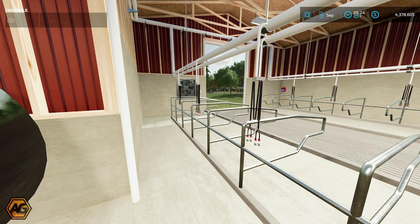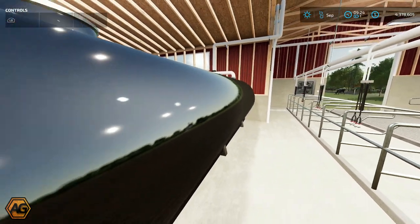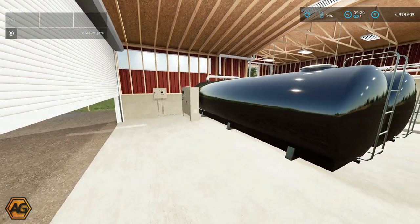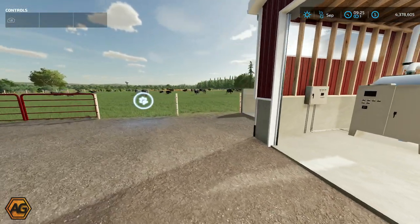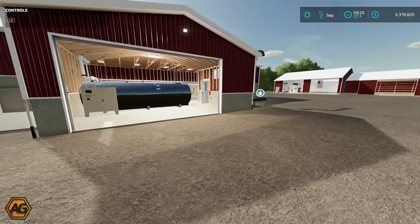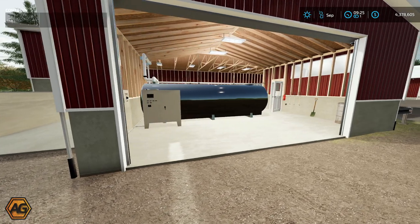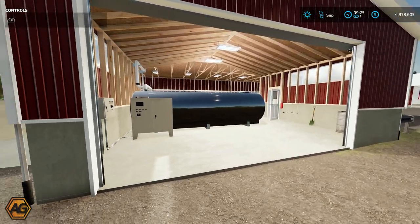Moving on around here to this door - we'll open it up. One more feature. Now obviously these are the milk tanks. As you can see we do have our triggers on - we've got our animal point, animal dialogue there. We've obviously got a slurry fill point on the right hand side. I do believe that is our little manure spawn area. So manure spawns - but we don't have a trigger for the milk, and there is a very good reason for that.